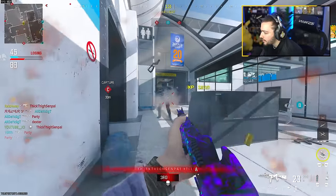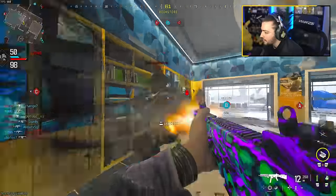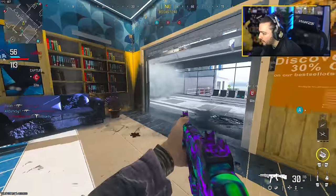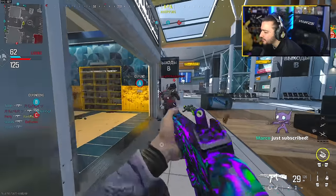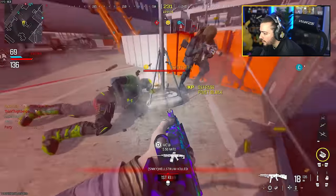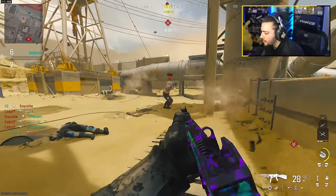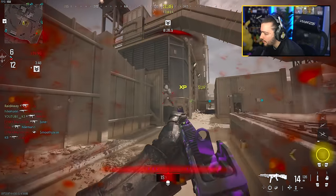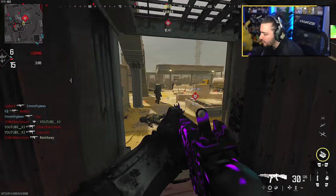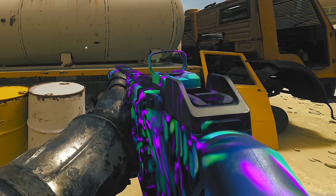Let's go! That's the camo — 10 crouch kills. That's all we need for the next camo on this Striker. Pretty simple, pretty easy.